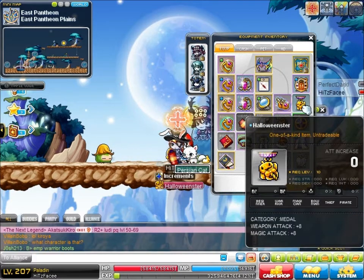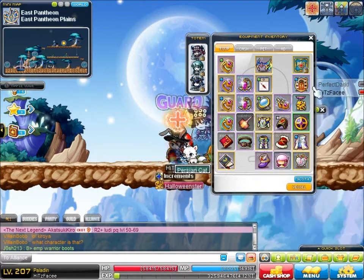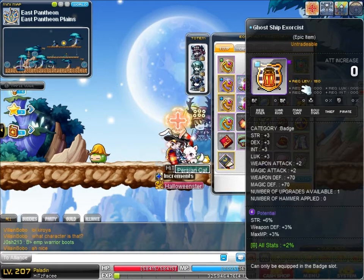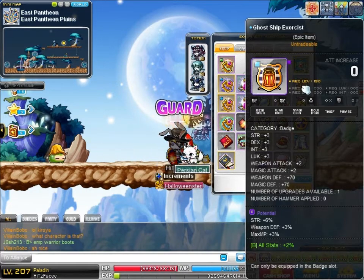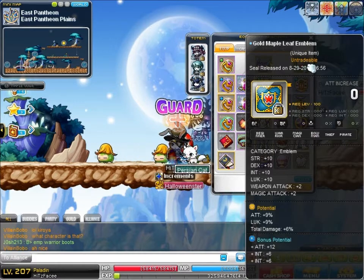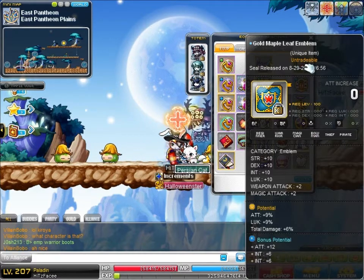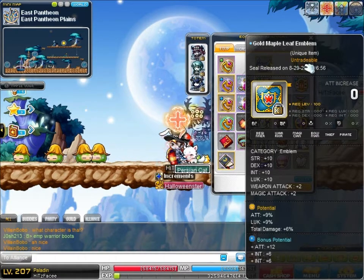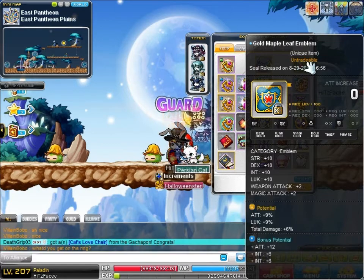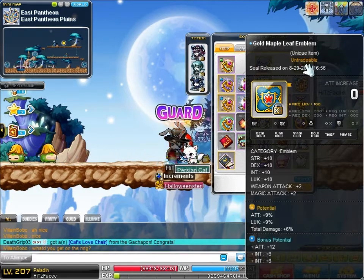Halloween-ster medal — nothing too fancy, 6% all stat. Ghost Extras Dispatch — clean, 6% potential, 2% all stat nebulite. I cubed this during a miracle time a while back — it went from rare to unique, and within a couple cubes went to 15% strength, 9% attack, 6% total damage, and 12% attack potential. And that's about it for these.